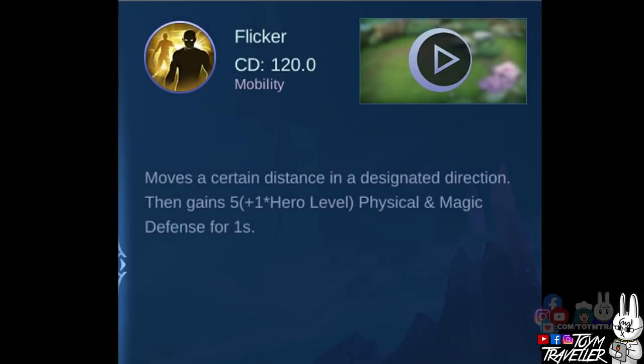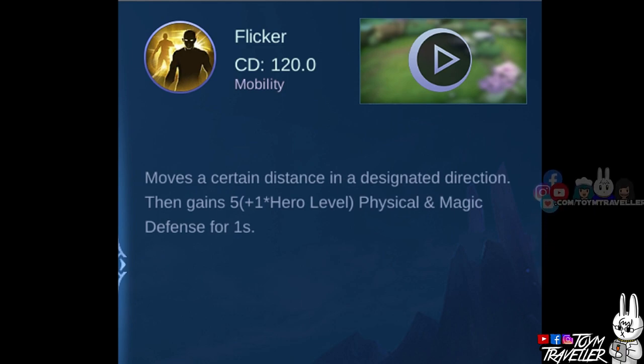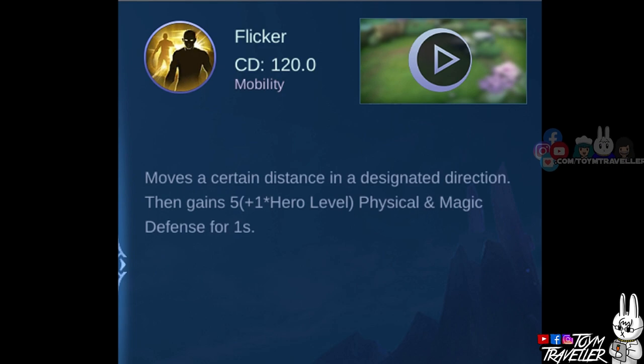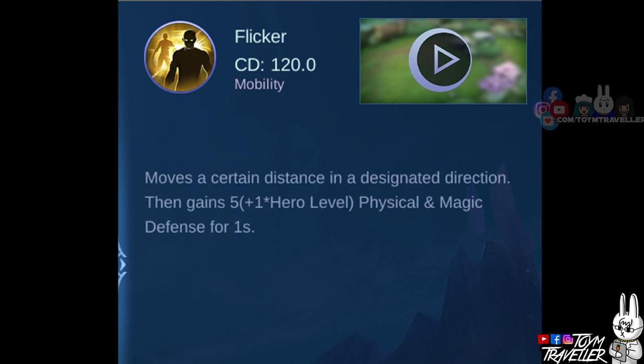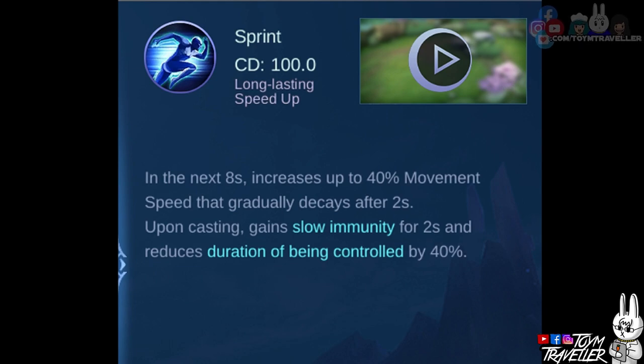One of the best spells for Matilda is Flicker. You can use it to escape danger or even death, and to gain charges for your passive and first skill from the distance traveled. You can also consider Sprint, which helps you run from danger or chase enemies, and the movement speed helps gain charges for your skills.